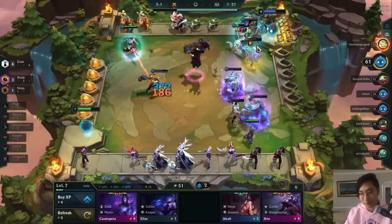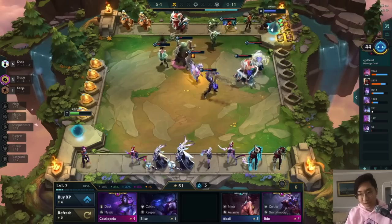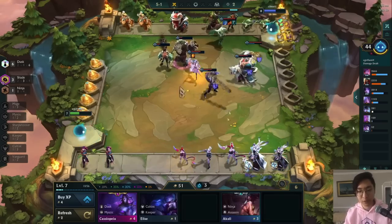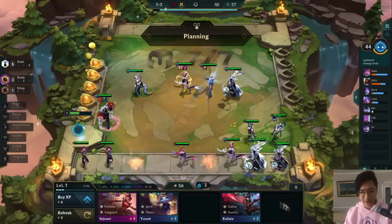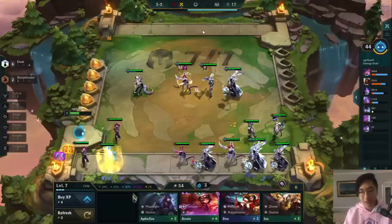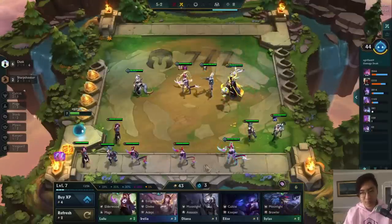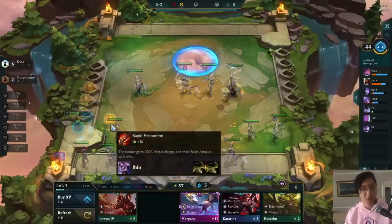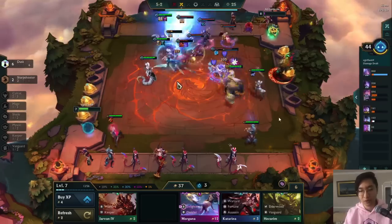Evelyn isn't doing much damage even with the six Dusk bonus — she did like 700 there with a ton of ability power. This guy is super strong with Ashe two, Kindred two, Warwick two, and his whole team upgraded. We don't have Evelyn three yet so we're weaker. Notice how he hasn't built any of his items — you always want to build all your items after or during stage five, because after stage five you only get full items and can't build components anymore.